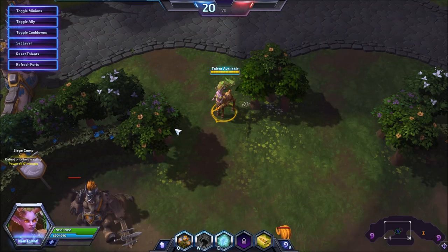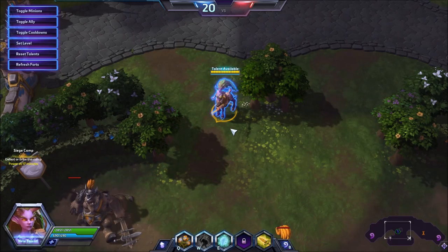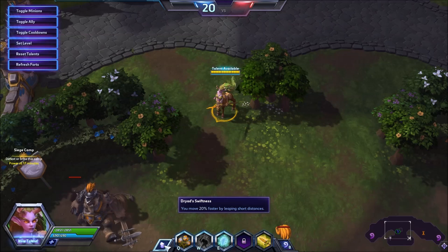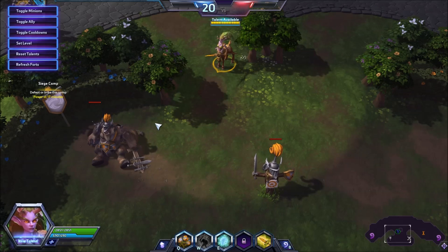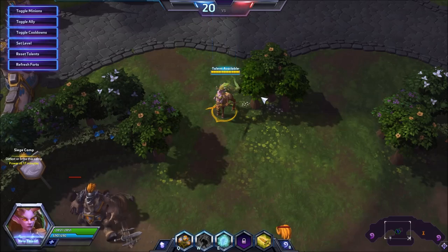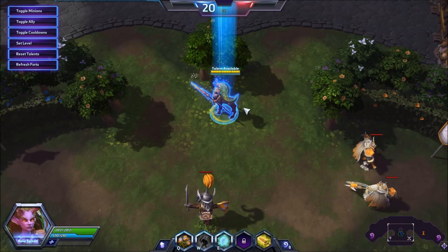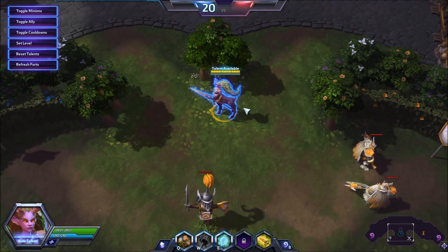One cool thing about Lunara compared to other basic attack assassins is she doesn't have any escape at all. The only escape she has is her passive 20% faster movement speed, which we've already talked about isn't a consistent 20% buff. As opposed to Rayna who can use Revolution Overdrive — his level 7 talent — for a flat passive movement speed increase, or Falstad and Valla who both have rolls or vaults that are just massive repositioning moves. She doesn't have that. As a result she's incredibly susceptible to positions that lock her down or getting out of position incredibly quickly.